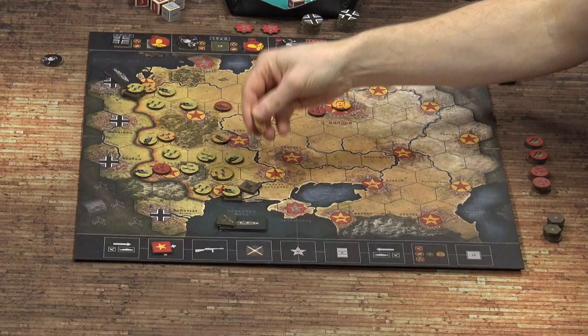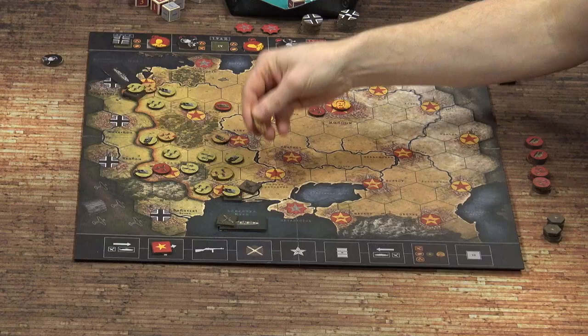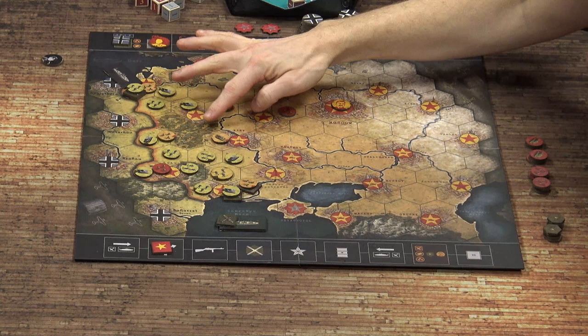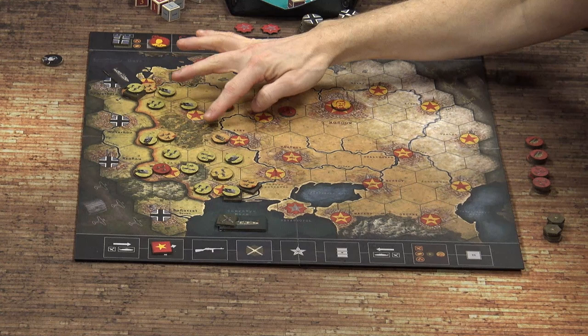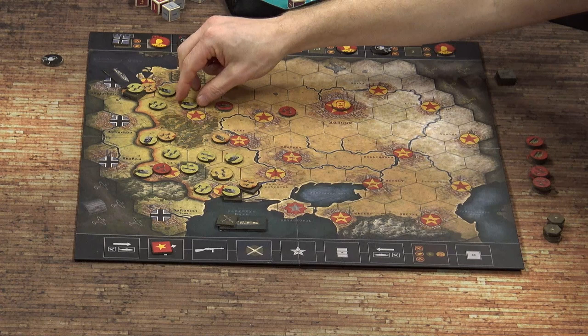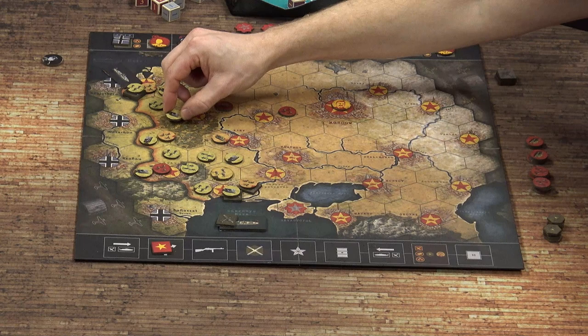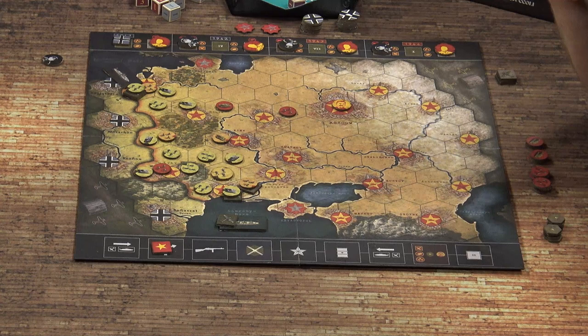I'll probably try and disengage this one as well, since he doesn't have much chance of holding there. Nope. I'll move this unit to here and this tank unit — shall I attack? I get a plus one bonus if an attack takes place in one of these urban areas where I still control it. If I'm successful in knocking you back, you'll be eliminated because you can't retreat into the mountain. So we'll go for it — I'll move into there.